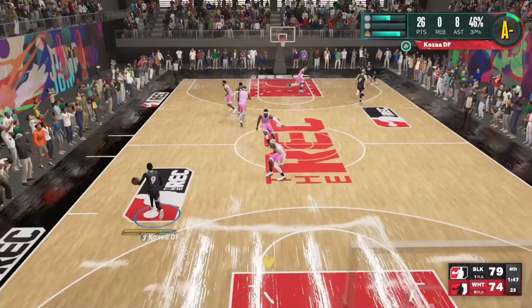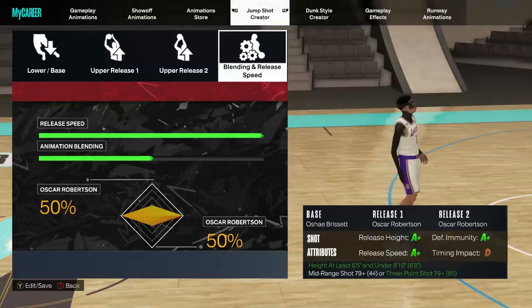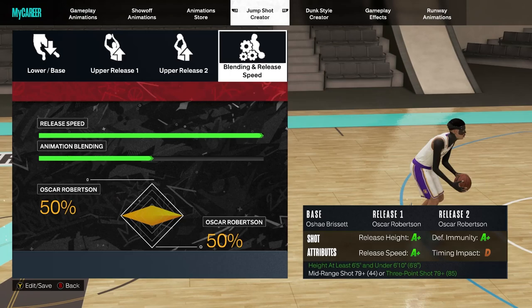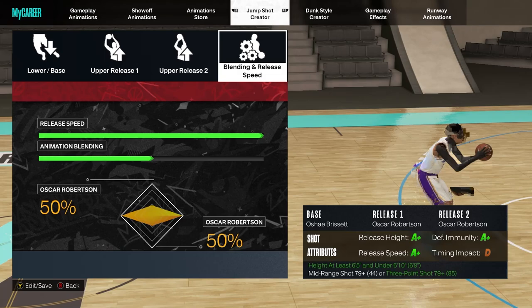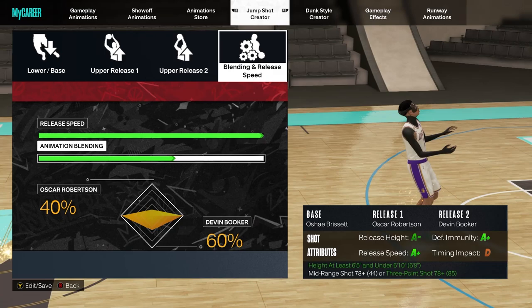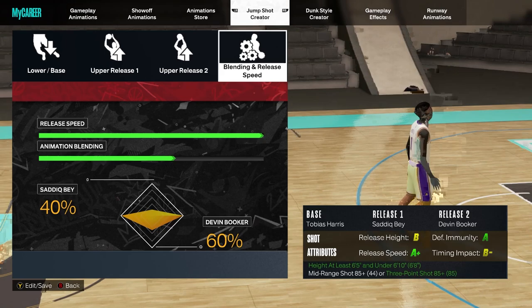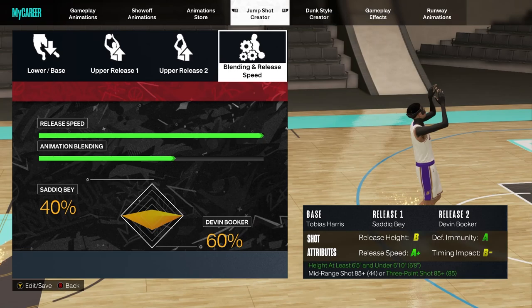Moving into the 6'5" to 6'9" guards — the most popular jump shot is Oshaber Set with double Oscar Robertson. I use it on my pure lockdown but I can't stand looking at it. It doesn't give me a good enough release cue. If y'all aren't using Oshaber Set or don't like double Oscar, I have more jump shots. Slap on D-Book, Kobe Bryant, Cole Anthony, or Rudy Gay as a second release. I'm loving Devin Booker and even Donovan Mitchell as a second release — look how much smoother it looks.